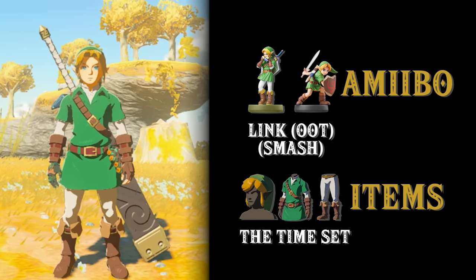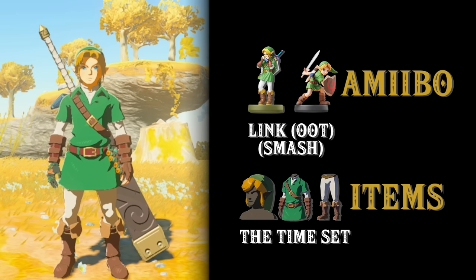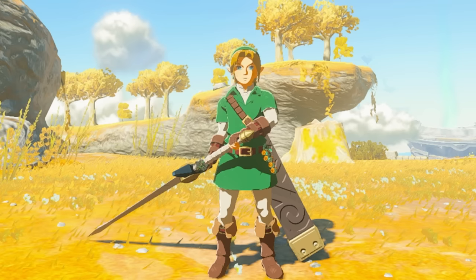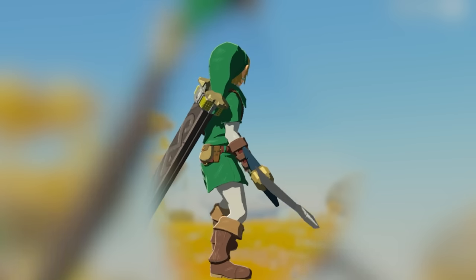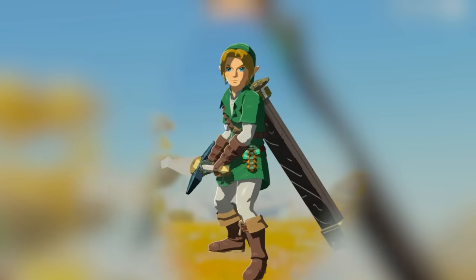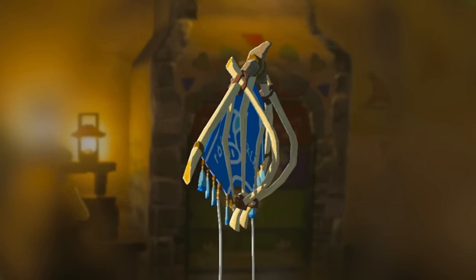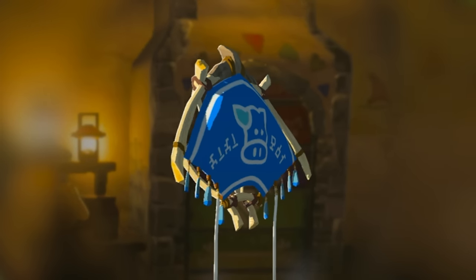The 30th anniversary Ocarina of Time Link and the Smash Young Link both give you the Tunic of the Time set. They pretty much act like the same amiibo and can give you the Bigoron Sword as well. The Bigoron Sword does 36 attack. Both the 30th anniversary Ocarina of Time Link and Smash Young Link will also give you the Lon Lon Ranch fabric.